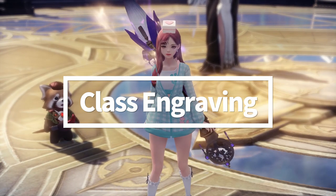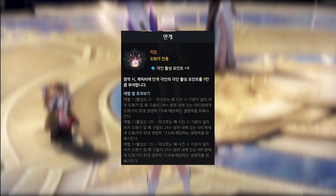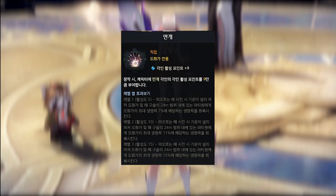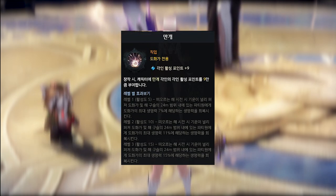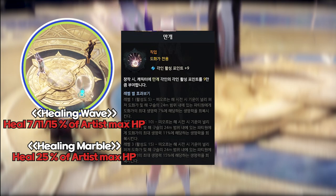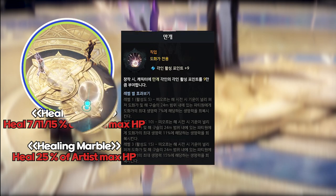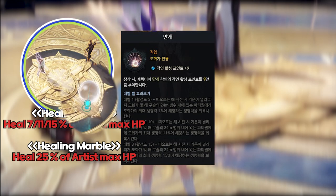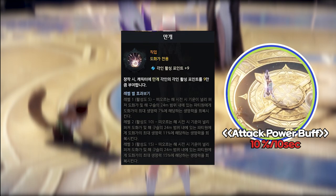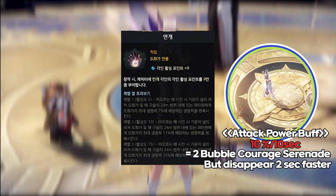Let's start with the most basic one first. In this video I'm gonna cover one of the Artist engravings, Mange, known as Full Bloom. Full Bloom engraving is a support class engraving that supports inside the whole raid. Unlike the Bard and Paladin, Artist has a more active and interactable identity. Sunrise emits a heal wave and installs a stationary healing marble that can be interacted with and lasts only 60 seconds. You can also see the remaining time on the shrinking timers around the healing marble. Moonfall is an attack power buff, like Bard's courage buff — it is almost similar to the 2-bubble serenata gauge of the courage buff, but it disappears 2 seconds faster.